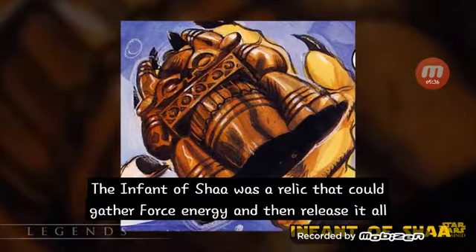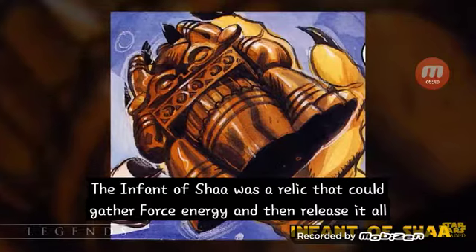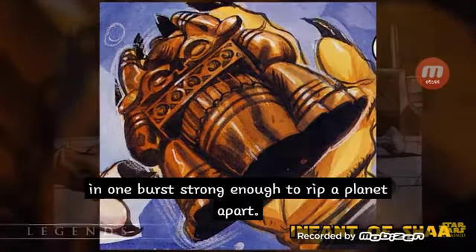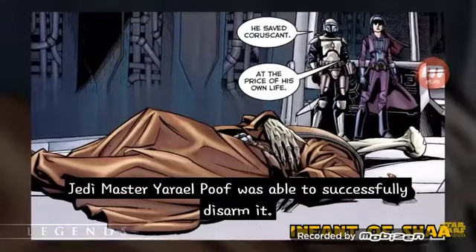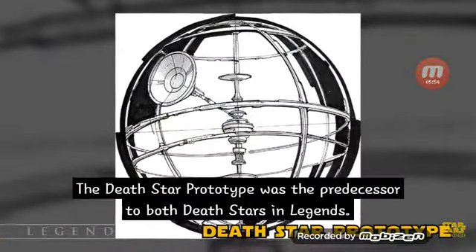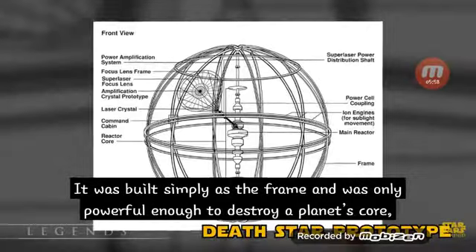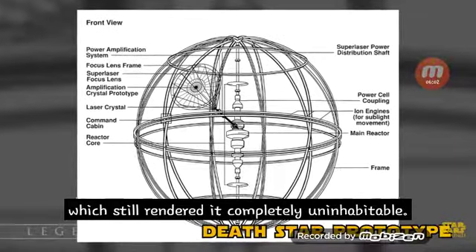The Infant of Sha was a relic that could gather Force energy and release it all in one burst strong enough to rip a planet apart. Jedi Master Yeral Poof was able to successfully disarm it at the cost of his own life. The Death Star prototype was the predecessor to both Death Stars in Legends, built simply as the frame and only powerful enough to destroy a planet's core, which still rendered it completely uninhabitable.